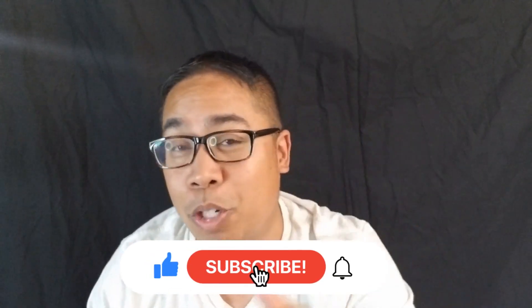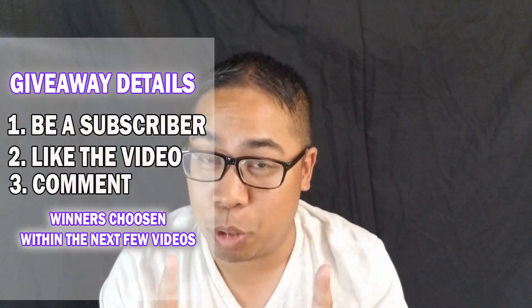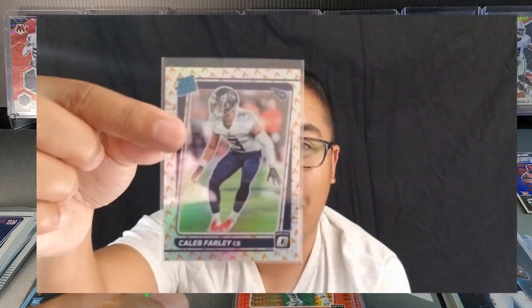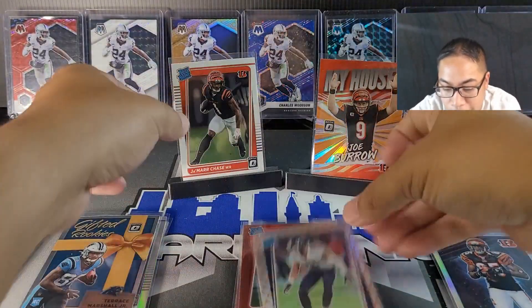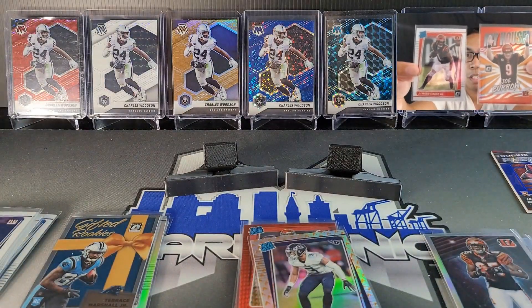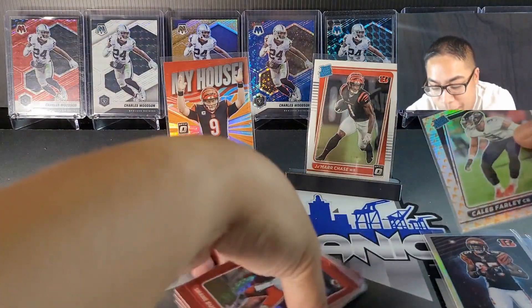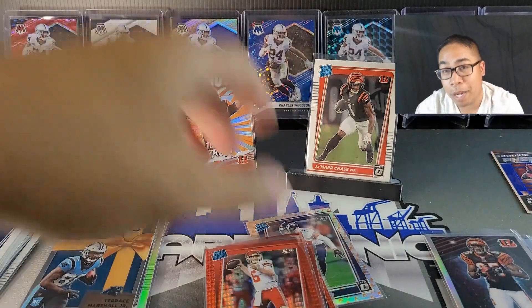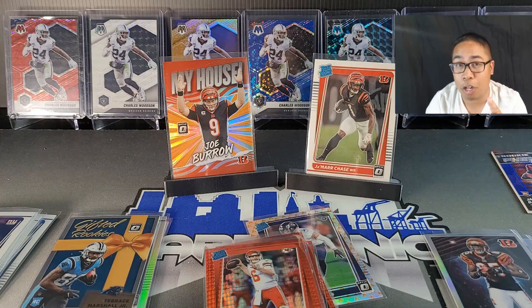All right guys, quick recap — I had a blast ripping this product. Hit that subscribe button, give me the thumbs up, comment what you think. Our top pull for sure is the flame super short print Kayla Farley — if that was a quarterback it would have been incredible. The Joe Burrow and Jamar Chase are also my two favorite pulls — those are staying with me. For today's giveaway we're giving away a red hyper — you gotta be a subscriber and comment to win. This is Mike from Card Manic, hopefully everyone has a great week!